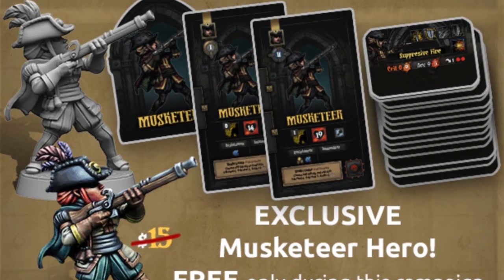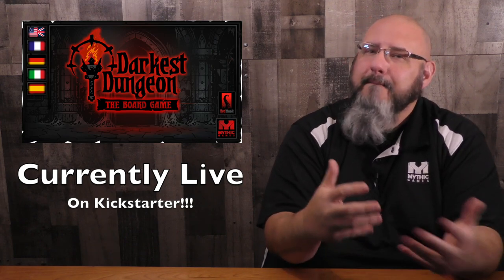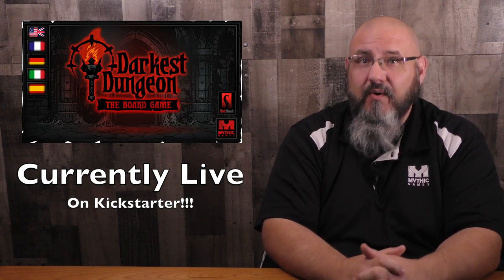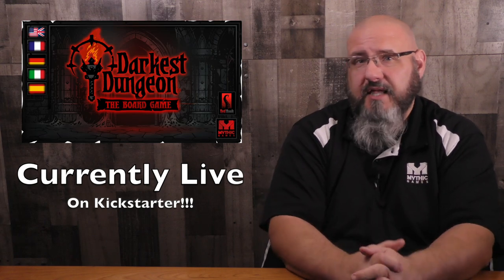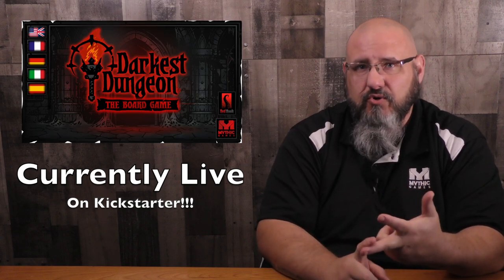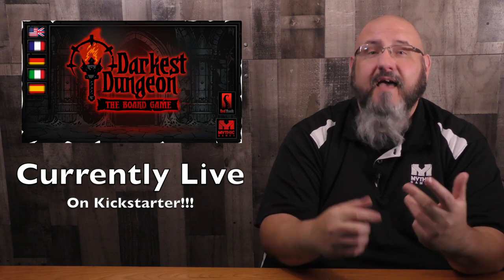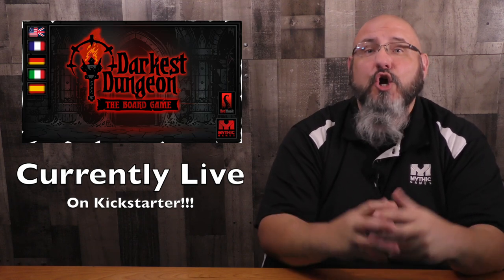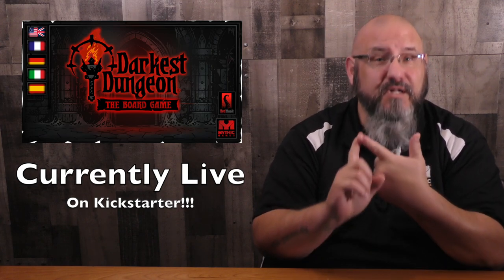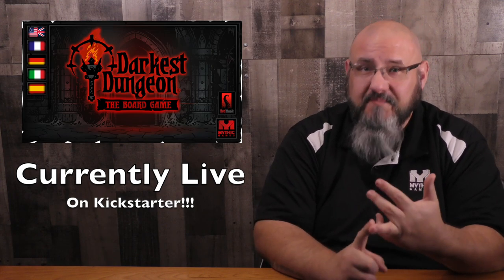There are three basic levels at which you can back. There's a $1 Torchbearer pledge which basically gets your foot in the door so that you can take part in the late pledge. There's also a $100 Dungeon pledge which reserves for you a core box, all the unlocked stretch goals for the core box, and that free Musketeer mini. And then finally, there is a $150 Crimson pledge which grants you everything in the Dungeon pledge plus the Crimson Court expansion and all the unlocked stretch goals for the Crimson Court.